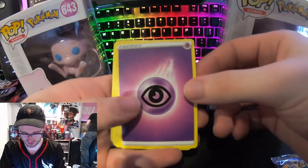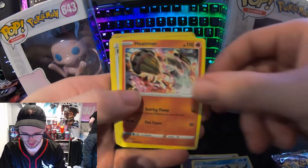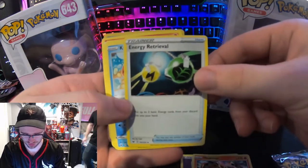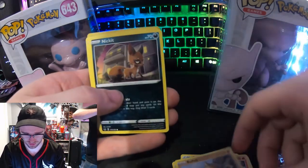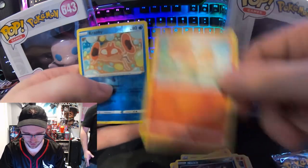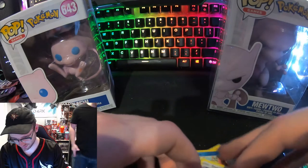Alright, we got psychic, drizzle, heat, energy retrieval, crabby, chin chow, ball, toy — nickle, vulpix, crabby, and snorlax. That was kind of a crappy pack — that was Sword and Shield base.